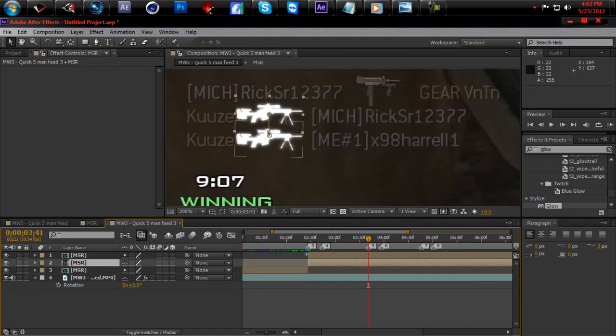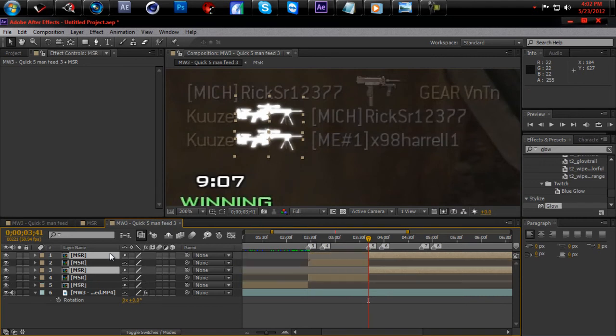Now what we're going to do is — because you get a collateral right after this — we're going to split these two. I just want to split, not duplicate yet. Split those two right there.